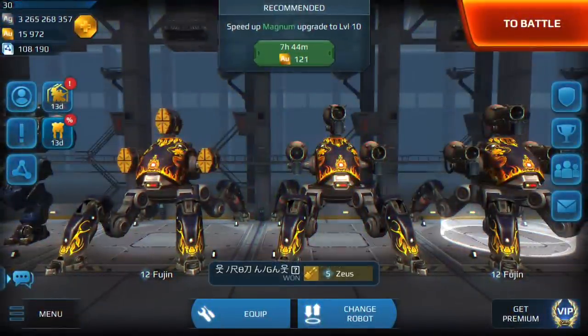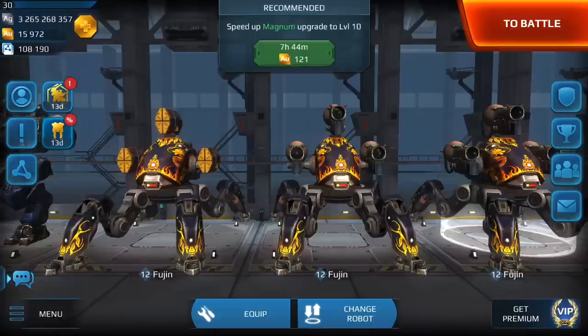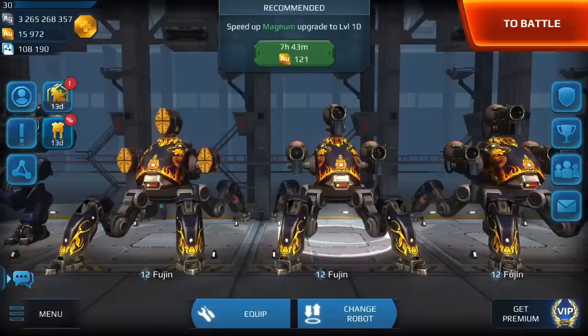Hey guys, welcome to another video on my channel. In today's video we are going to be doing another tutorial video with live commentary. So many of you guys have been asking how do you use the Fujin, because it seems like a lot of players are having trouble using the Fujin robot. The Fujin is the spider robot — the one with four legs, the medium one — 13,000 workshop points, and it has three medium weapon slots.